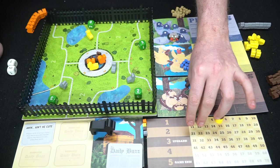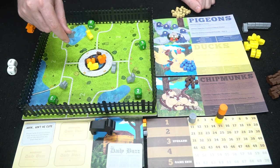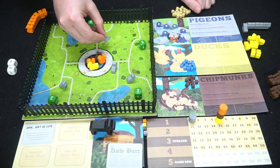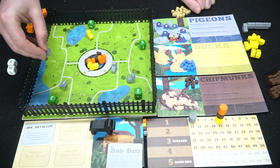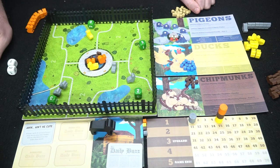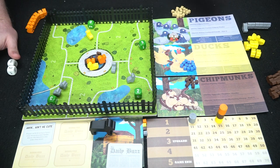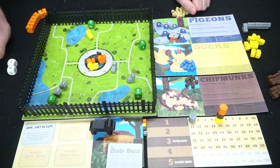So I spend four points and take one pigeon from out of play and place it in any spot that already has a pigeon, or in the fountain. If you have no units on the board you can always place in the fountain. After that I can say I'm done, and now it's the ducks' turn — they draw a new card.